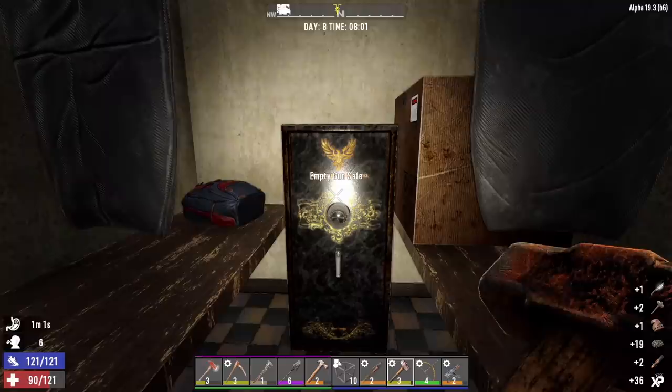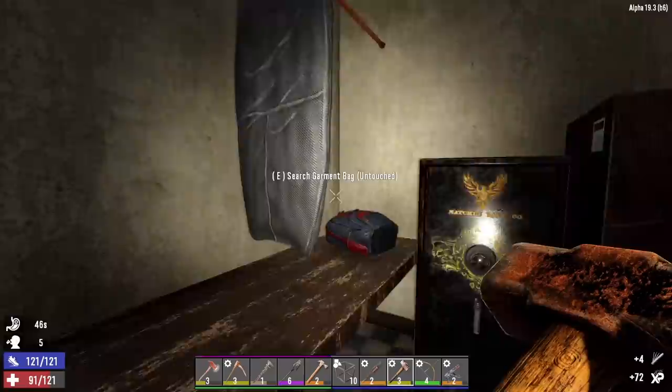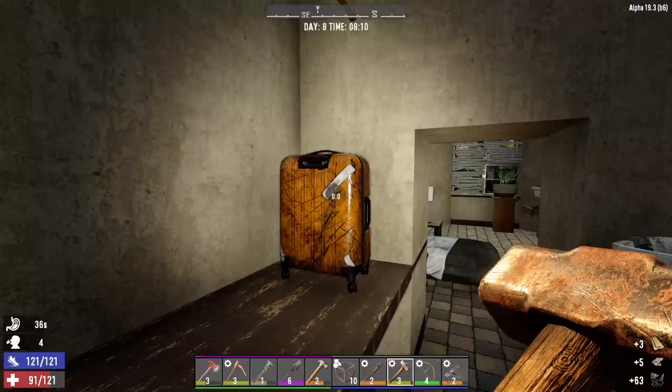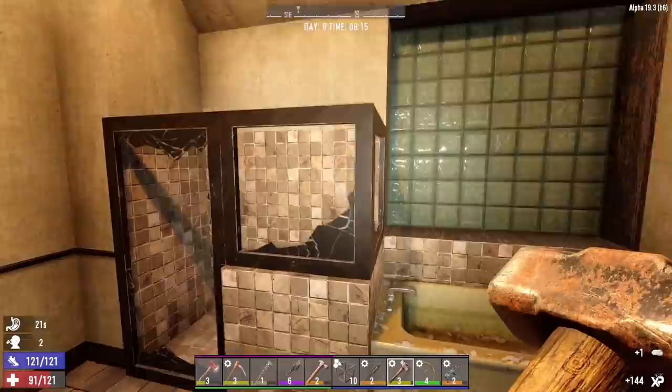Not bad. I'm gonna scrap those stone sledgehammers, but we can sell the knuckle wraps. We got a level 3 knife so we can scrap our level 1 for the iron. We got a couple more blunderbusses we can either use or sell to Jen. Scrap that wood club. Take those shoes — we can sell those as well. That hood sells for 2 coins so we'll scrap that and take the cloth. Check the toilet — some painkillers and a cooking pot which I'll scrap.